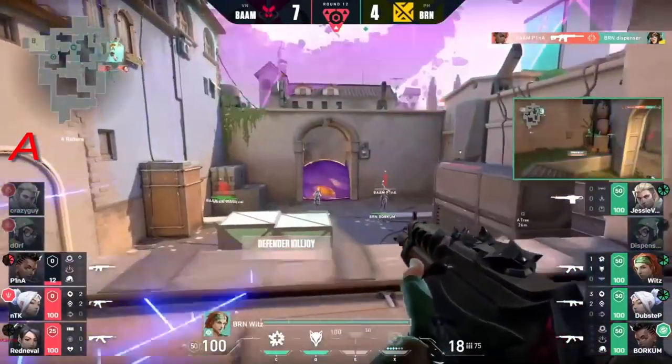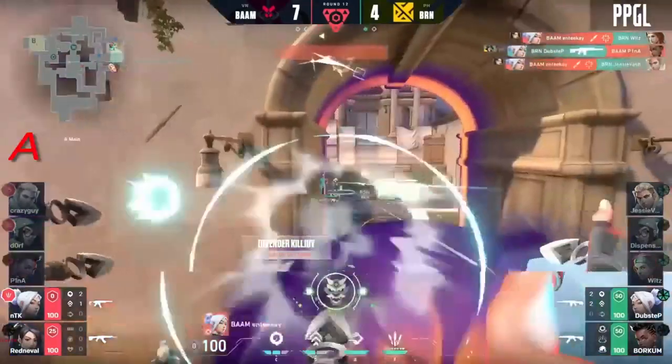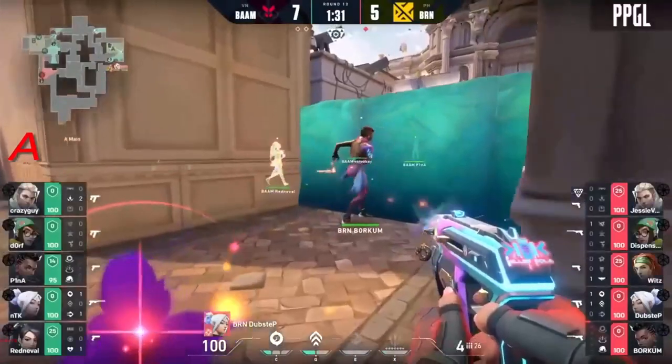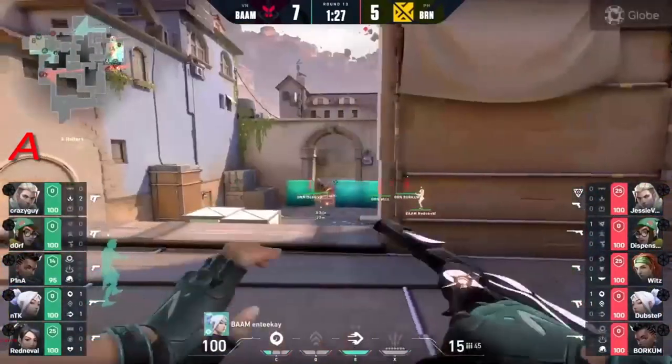Pina trying to run for his life - red neville as well. NTK is going to be off for close contact. Dubstep gets a 4K! We're spotting on red neville but thankfully a wall is there to keep him in their tracks. He's going to be back in a way.